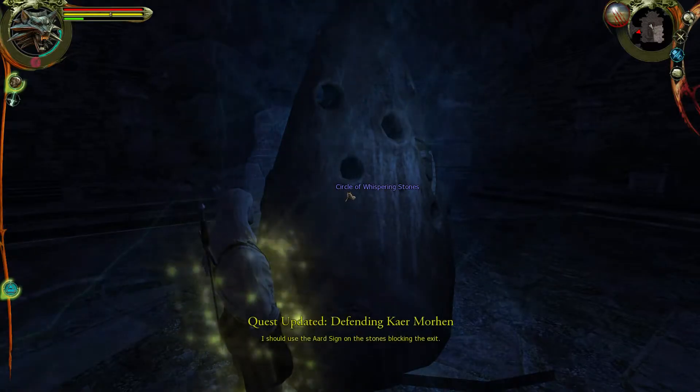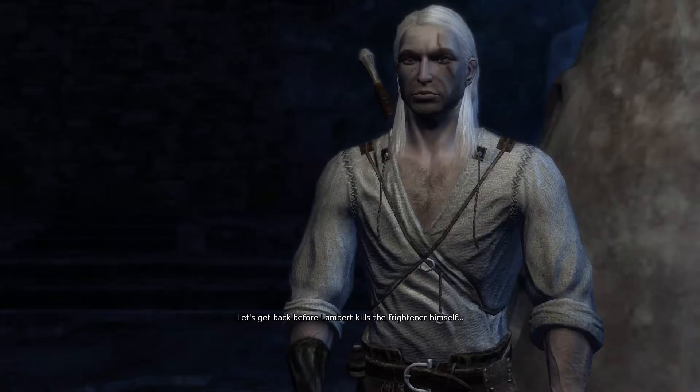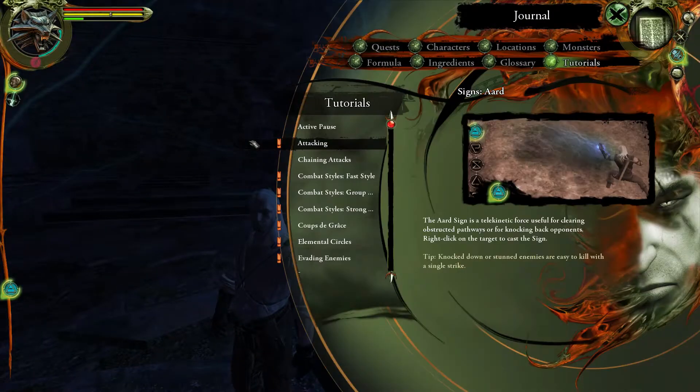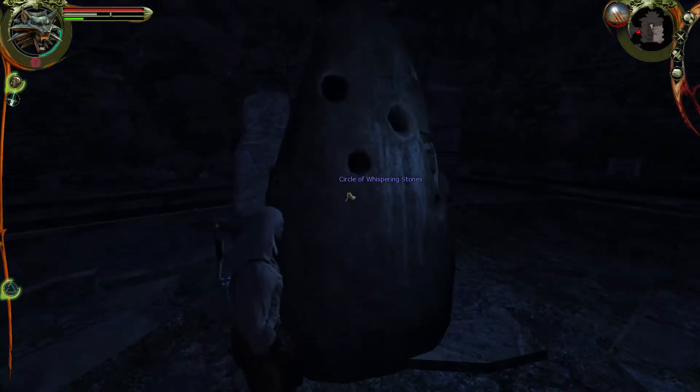Circle of the whispering stones — quest updated. Success — we'll see in a minute. I knew it would work. Let's get back before Lambert kills the Frightener himself. The Aard sign is a telekinetic force useful for clearing obstructed pathways or for knocking back opponents — right click on the target to cast the sign. Knocked down or stunned enemies are easy to kill with a single strike. I learned a sign called the Aard and I can use it to remove the stones blocking the passage.